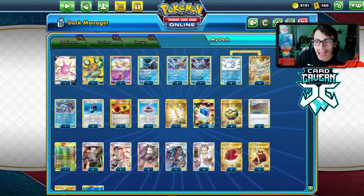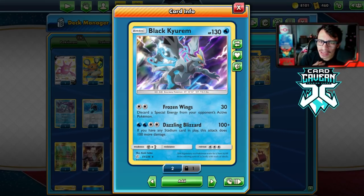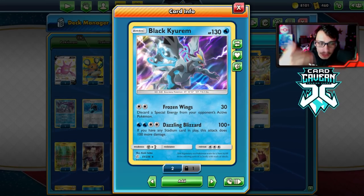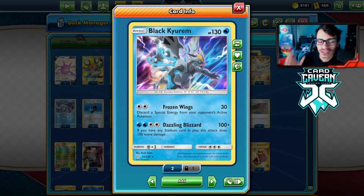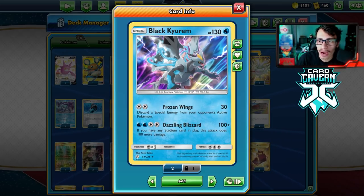Welcome back to a brand new PTCGO Battle Styles video. Today we're taking a look at Black Kyurem, a card some of you might not know exists. It has the attack Dazzling Blizzard which does 100 damage, and if you have any stadium card in play this attack does 100 more damage — so with a stadium in play we can do 200 damage.